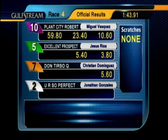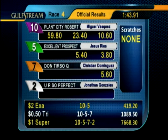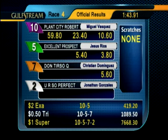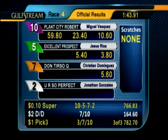The win payout is $1,668.30 — that's $766.83 for a dime. The Exacta pays $419.20. The trifecta returns $1,089.50 for a $0.50 trifecta.